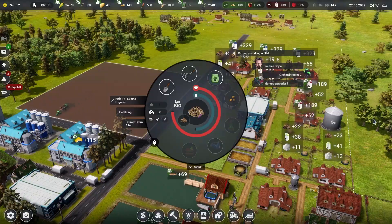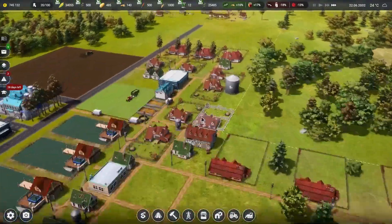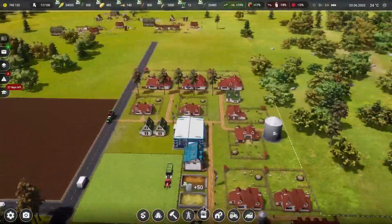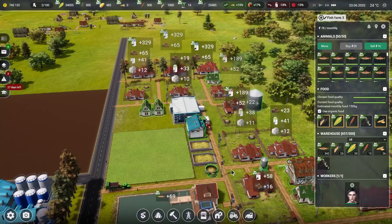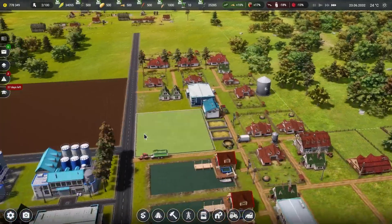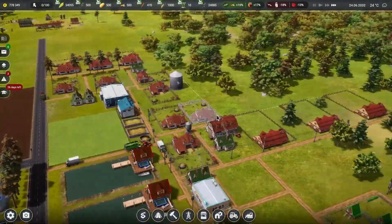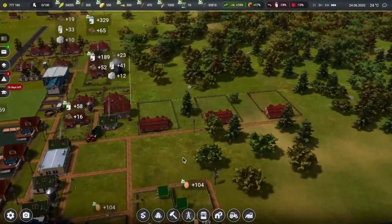We're spreading manure over here. Let's check our manure levels — we have tons of manure, so we're good. Grass is doing well too — we have 24,000 grass, so that's fine.